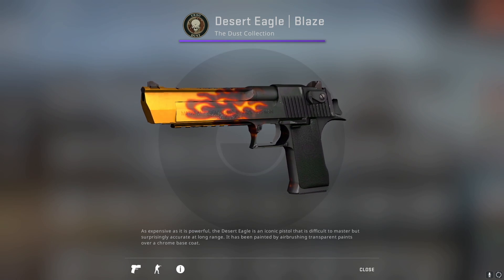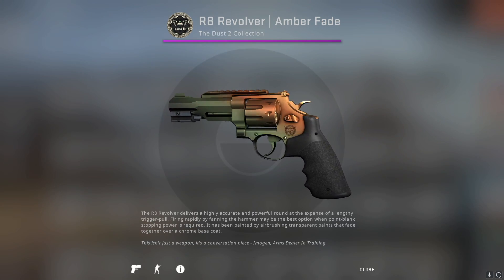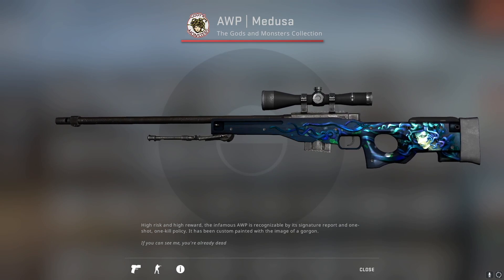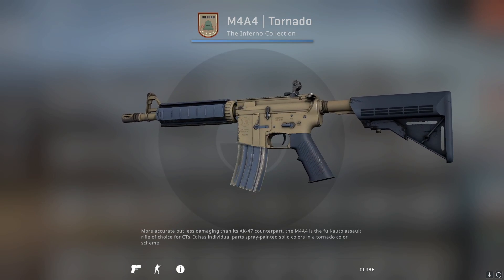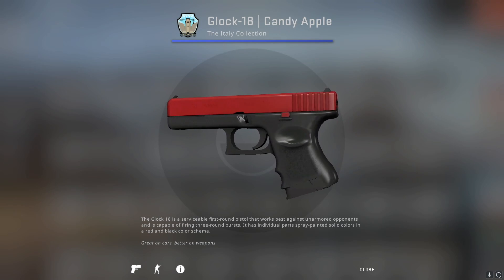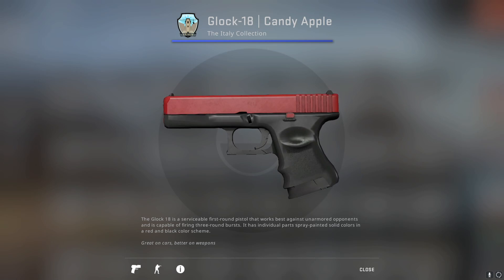Moving on to the Dust collection, we got the Desert Eagle Blaze. For the Dust 2 collection, however, we have the R8 Revolver Amber Fade. For the Gods and Monsters collection, we got the AWP Medusa. For the OG Inferno collection, we got the M4A4 Tornado. Glock 18 Candy Apple for the Italy collection — you guys thought I was going to say Pit Viper, but no, Candy Apple for the win.